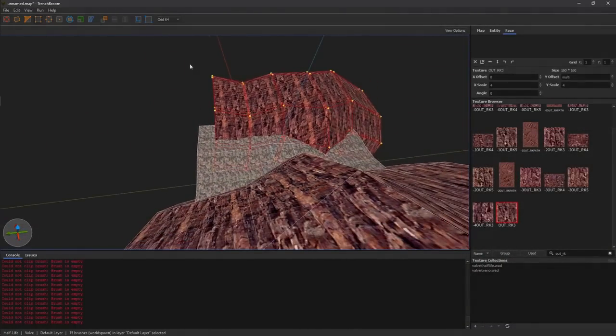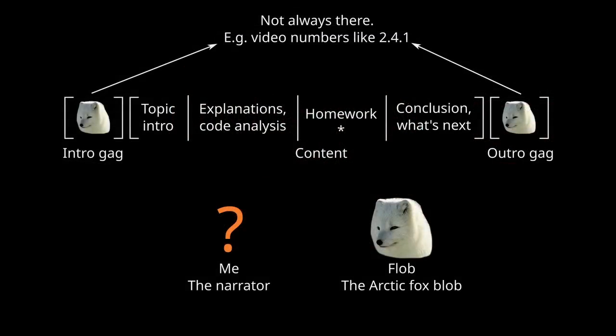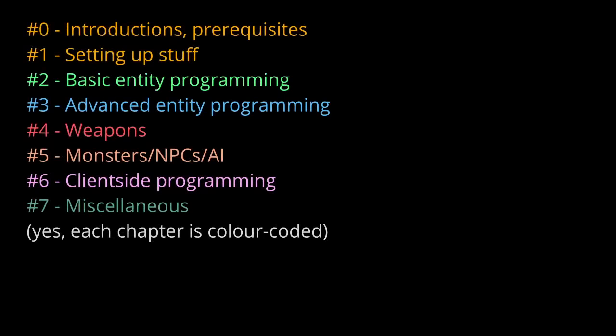As a programmer, you're either gonna be writing entities and systems for mappers, or changing gameplay mechanics one way or another, or doing something entirely else — some people tend to do really crazy stuff. The series generally follows a certain format. Usually there's an intro with our protagonist, Flob, the funny fox blob. Then I introduce you to the topic we're gonna be talking about. We do a little bit of analysis, explanations, showing the code, and then an actual example — or maybe a couple of them. Sometimes there's homework, but that's about it. There's a number of chapters, and each chapter covers a certain group of topics.